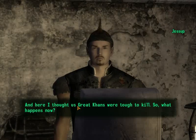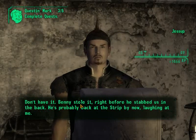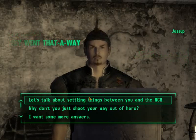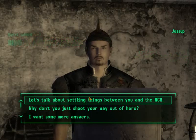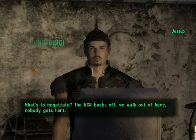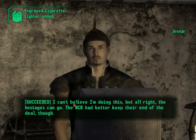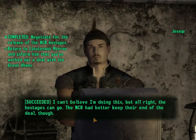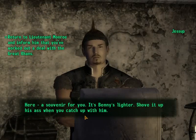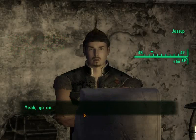'And here I thought us Great Khans were tough to kill. So what happens now?' 'Where's the Platinum Chip?' 'Don't have it. Benny stole it right before he stabbed us in the back. He's probably back at the Strip by now laughing at me.' Let's talk about a deal between you and the NCR. 'The NCR backs off, we walk out of here and nobody gets hurt.' 'Free the hostages now and I'll have the NCR escort you out of their territory.' 'I can't believe I'm doing this, but alright, the hostages can go. Here — a souvenir for you. It's Benny's lighter. Shove it up his ass when you catch up with him.' Goodbye. Yeah, go on.